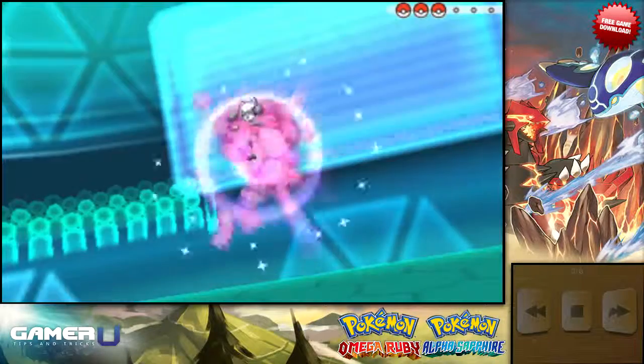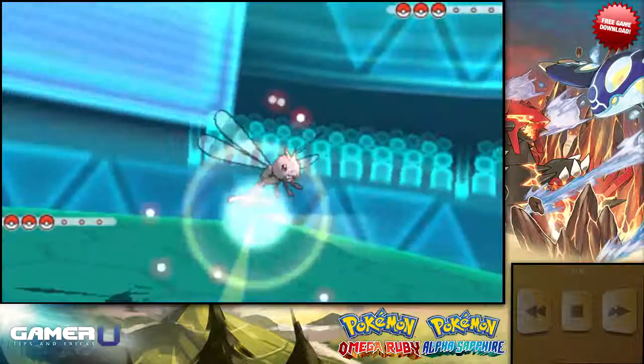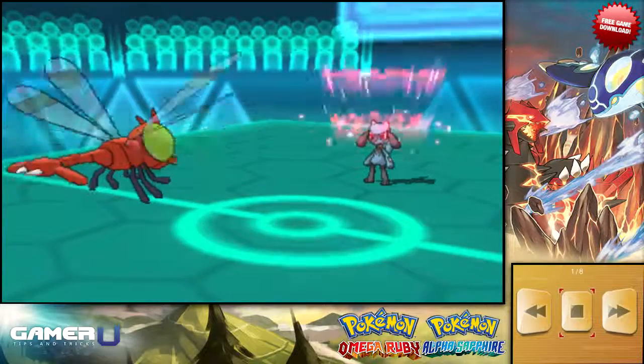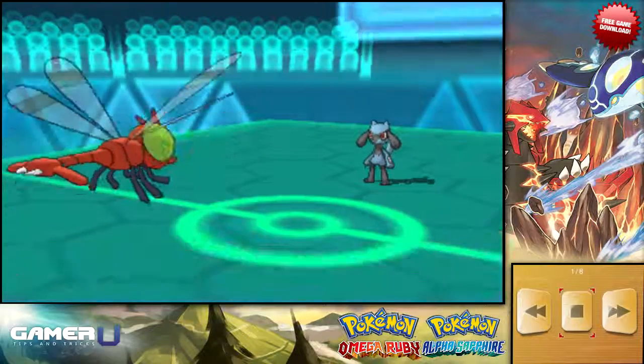If you keep up with the competitive aspect of Pokemon, then you should remember a battle competition held a couple months ago called the Little Cup, where all Pokemon were reset to level 5. You can only use unevolved Pokemon that have an evolved form, such as Torchic, but not Pokemon that can Mega Evolve, such as Kangaskhan.